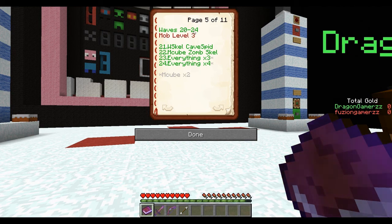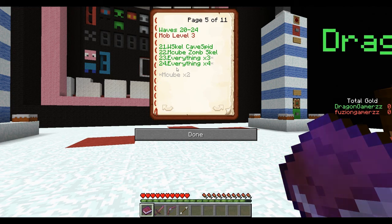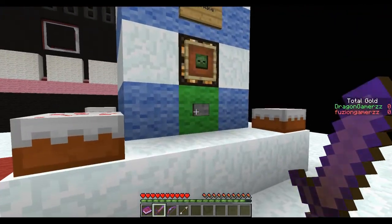Mob waves 20 to 24 — is that like when it ends? Yeah, I think 24 is... You get everything times four and magma cubes times two. That's going to be mental. Yeah. They're all mob level three. We're going to die by then. Let's just get straight in here guys and boom.